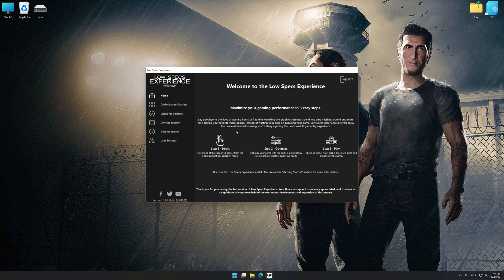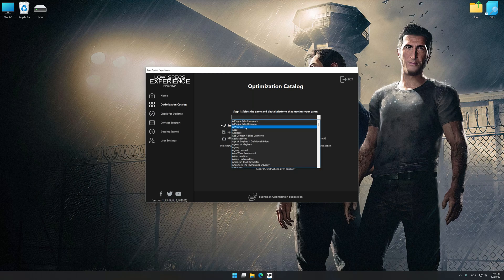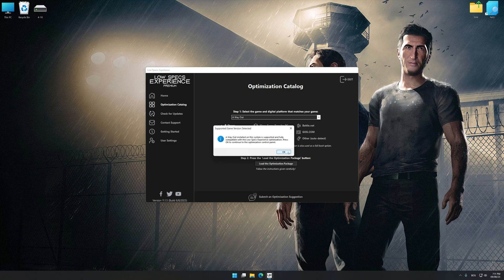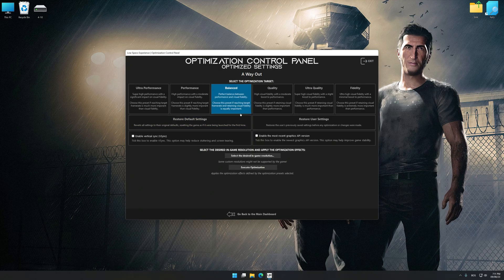Now select the optimization catalog, select the applicable digital platform, and then select A Way Out from the drop-down menu. Once done, press the Load the Optimization Package button. Low Specs Experience will automatically detect a supported game version on your system. Now press OK and the optimization control panel will load. Once the optimization control panel has loaded, select the desired optimization presets and the rendering resolution for the game.